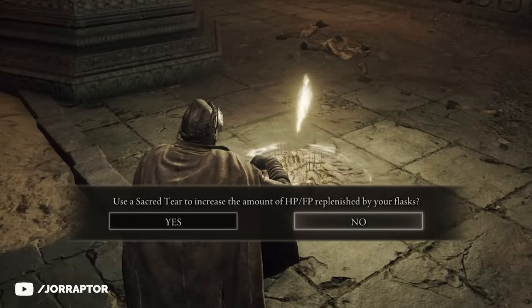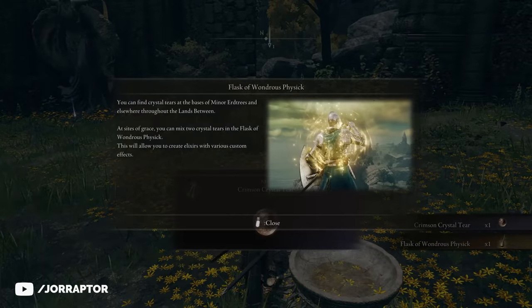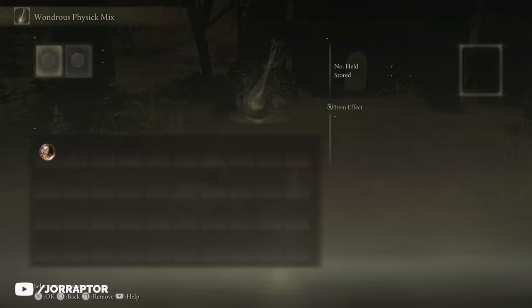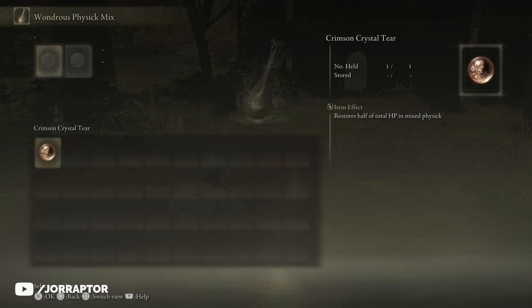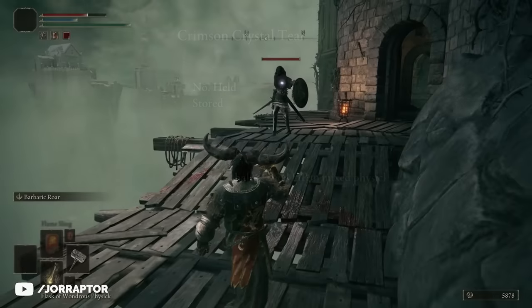The Third Church of Marika contains two amazing items. There is a sacred tear that will allow you to upgrade your flasks to plus one so they restore more health and FP, and the flask of wondrous physics which lets you slot in different effects to create a custom potion. The first effect you get is one that restores half your health, making it effectively an extra healing flask for now.